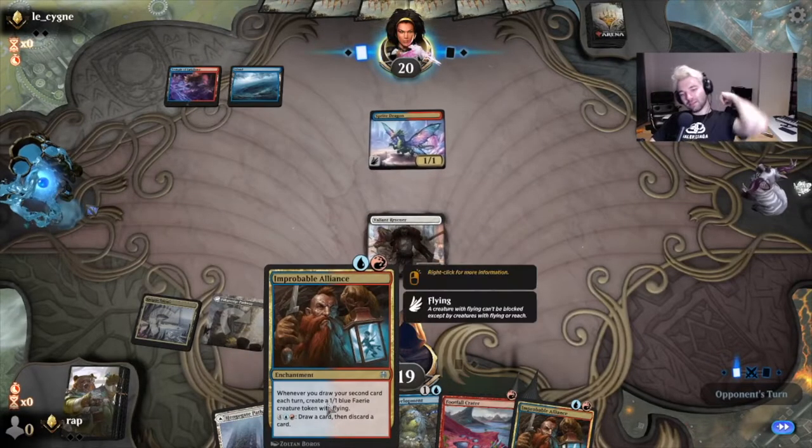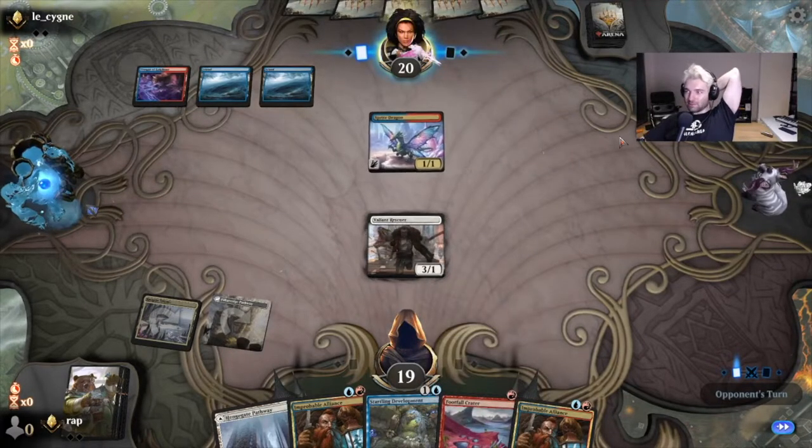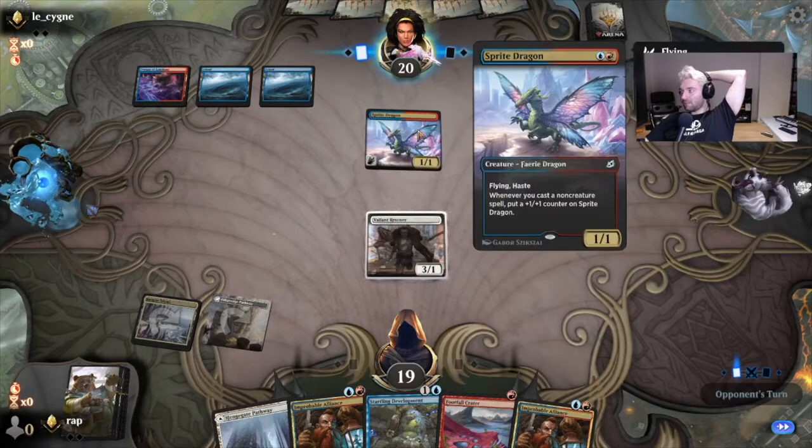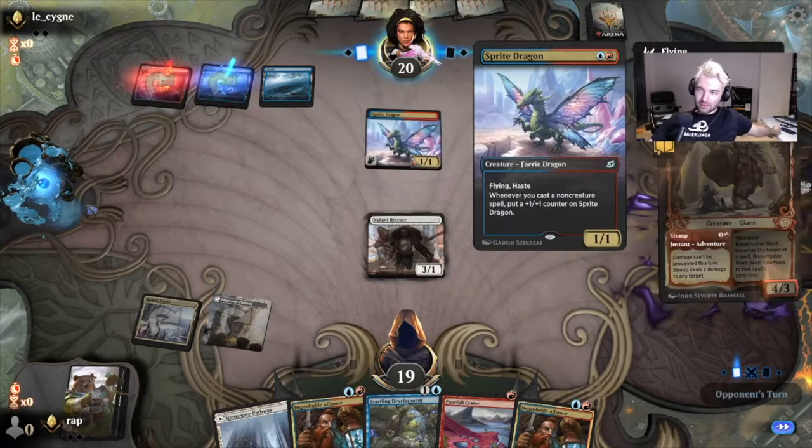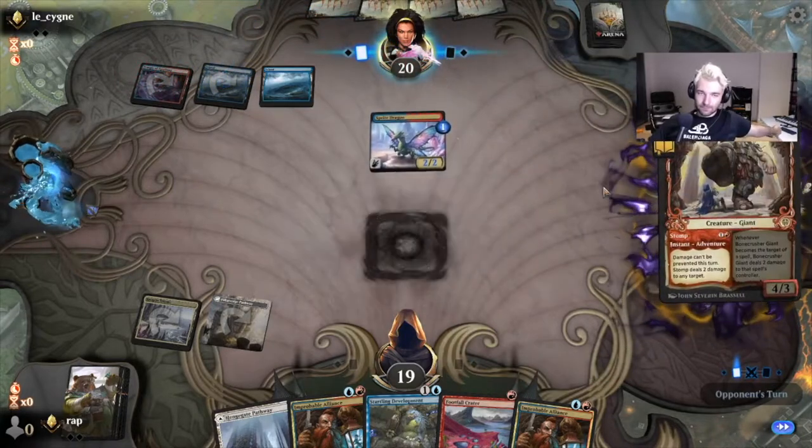Next turn alliance and then cycle for some tokens. We can just jump block this forever. Sprite dragon decks are usually cool decks.